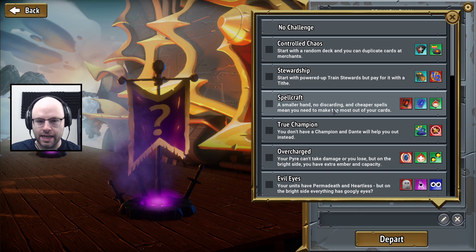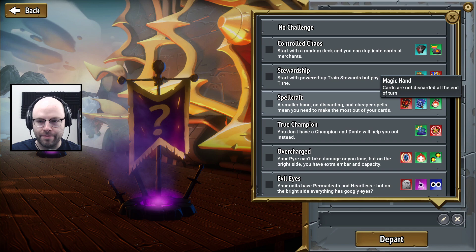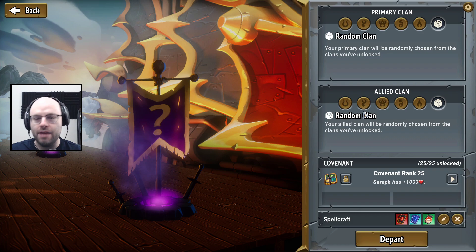We have not won in a long time — two episodes. Let's do another expert challenge: Spellcraft. You've got small hands — Connie's small hands. Cards are not discarded at the end of your turn. Really bad time to have dead weight, but spells are cheaper. Whatever.